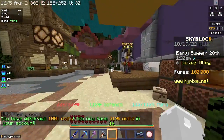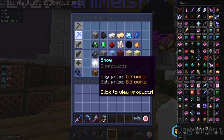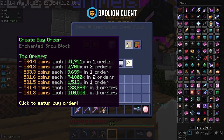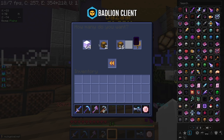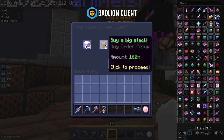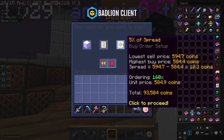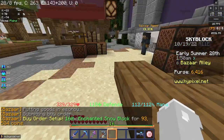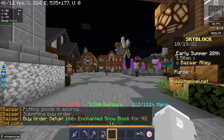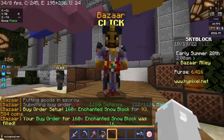This is assuming you've had the bazaar unlocked. Go over here and you want to buy enchanted snow blocks. You want to buy as many as you can — if you have 100k you can buy a big stack. Make sure to make it a buy order, not buy instantly, because that is much cheaper.